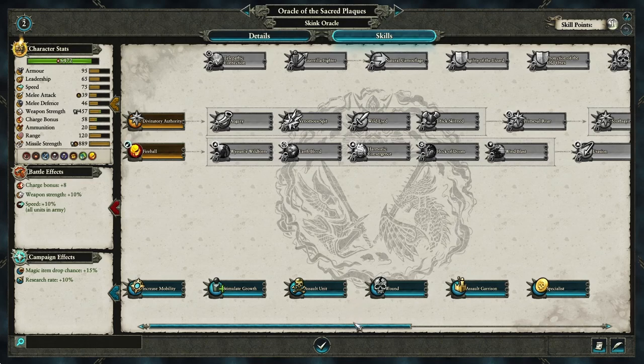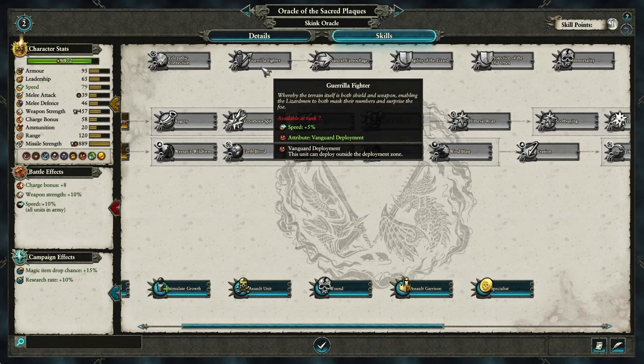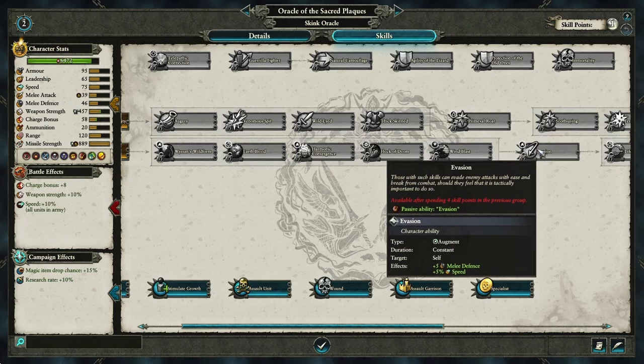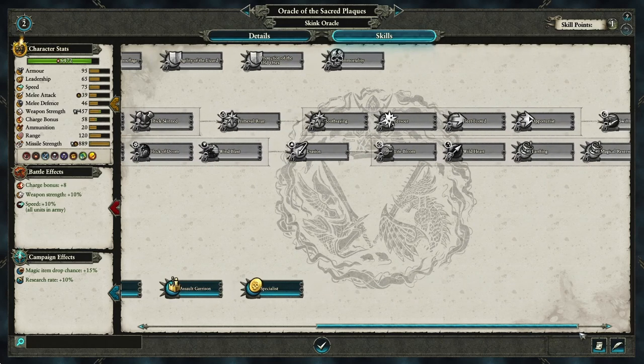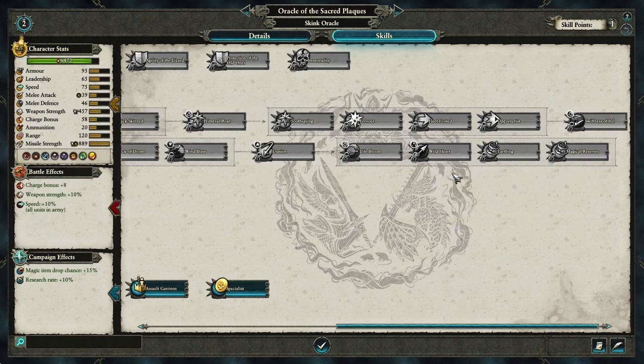That will unlock Evasion, but don't go for that next - up here is Guerrilla Fighter, which gives you more speed and vanguard deployment. That is hugely important because vanguard deployment means you can start casting spells on your enemies straight away. Once you're at tier 7, unlock that immediately. Then at skill level 8 go for Evasion to unlock the next stage. After that, get Magical Reserves - one of the weaknesses of the Skink Oracle is no Arcane Conduit, so you want to maximize magic output.